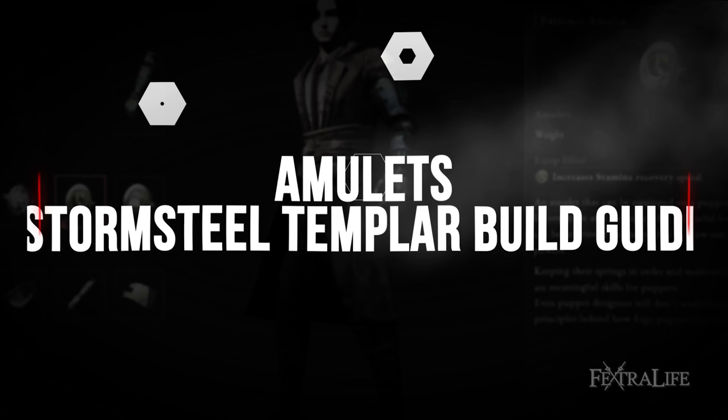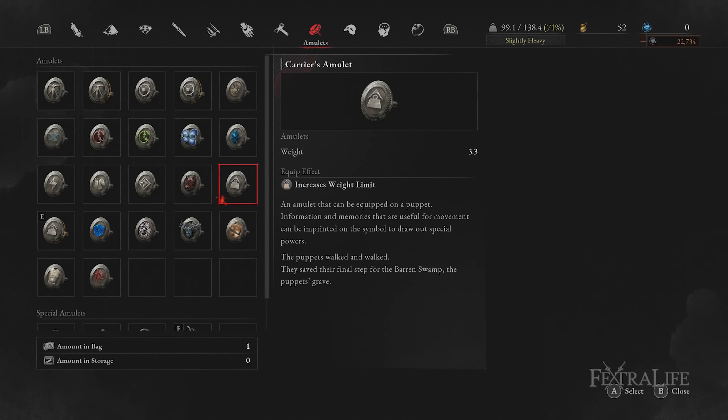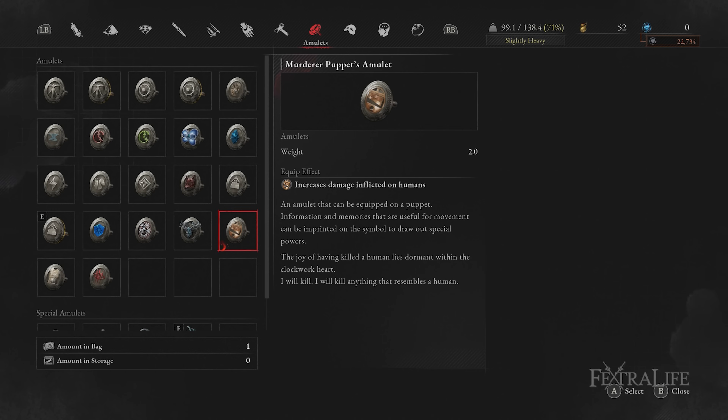When it comes to amulets, there are one or two special amulets recommended for this build which can be acquired from trading the boss soul of the area 1 and area 2 bosses, so make sure you don't use their ergo beforehand. In the first amulet slot I recommend switching between the three extra damage enemy type amulets: the Carcass Butcher's Amulet, the Murderer Puppet's Amulet, and the Puppet Destroyer's Amulet. Switch the amulet based on the type of boss or enemy you're predominantly fighting for a very noticeable extra damage buff.